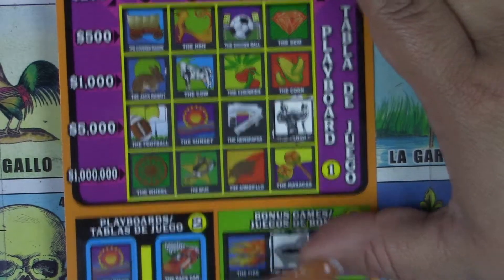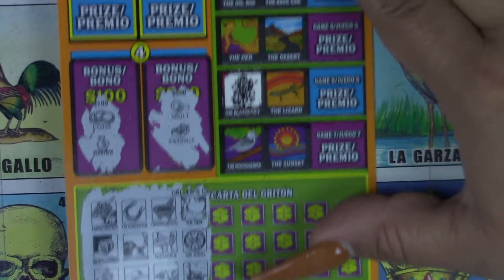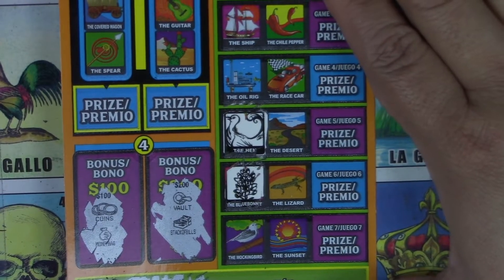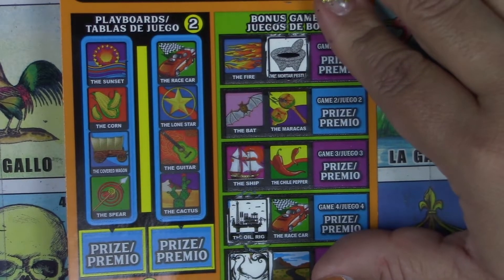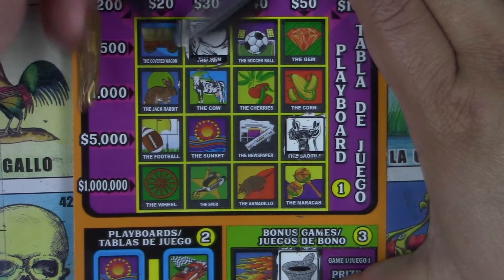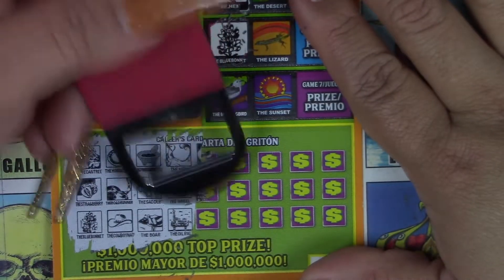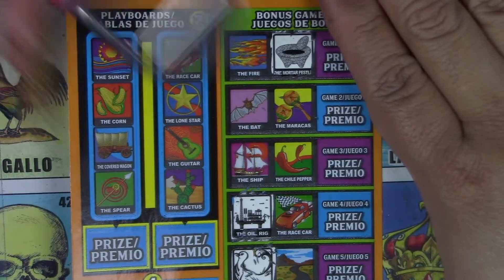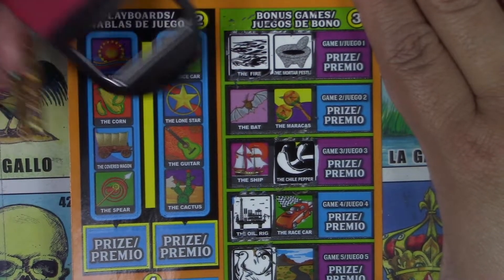Here we go. We have a hand wheel and oil rig. Hand wheel and oil rig. We have an oil rig here — nice. Hand wheel and oil rig. We have chili peppers, fire, and covered wagon. Chili peppers, fire, and covered wagon. Chili peppers. We have fire. I have a winner! Chili peppers, fire, and covered wagon. Covered wagon. And nothing else.